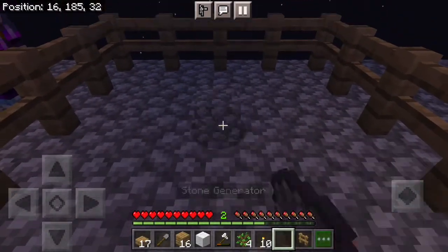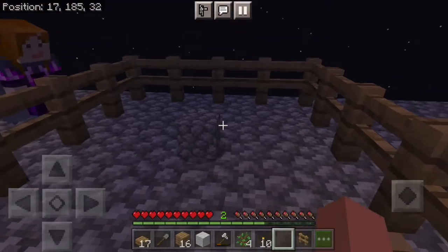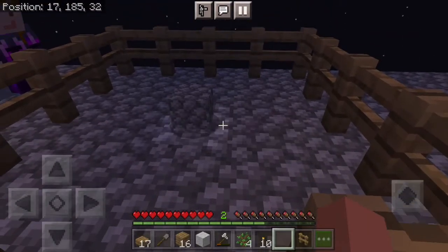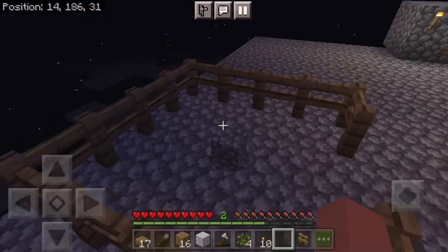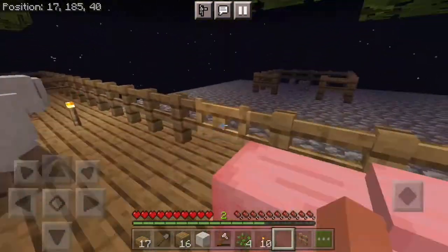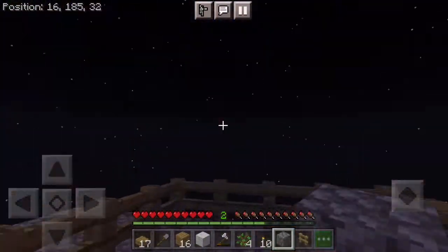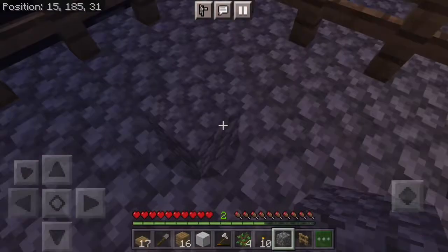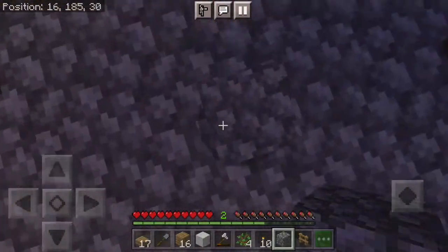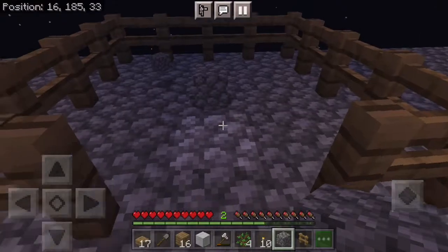All right, stone generator — how big is it? That's actually pretty small. You built like this giant pen just for it to be tiny. Well, I wouldn't want things to escape. We're gonna wait for it to give us some cobblestone — I'll stare at it for a couple minutes. Oh wait, it did it! He almost got in. It works! It's actually kind of cool, takes a while, but maybe later on you can make a hopper system.